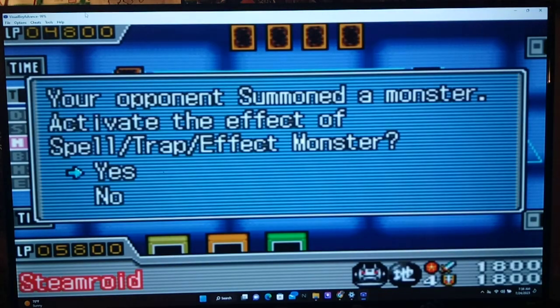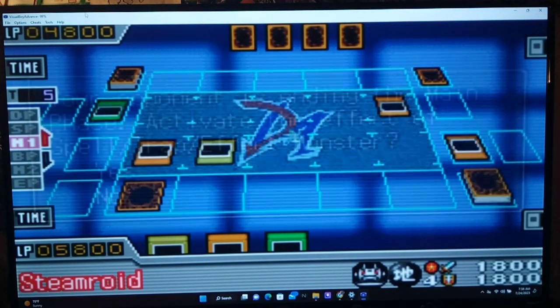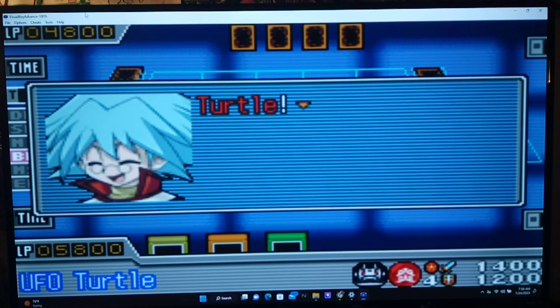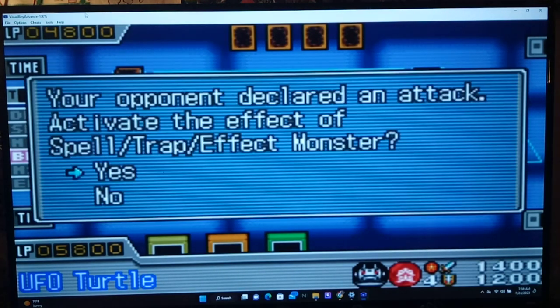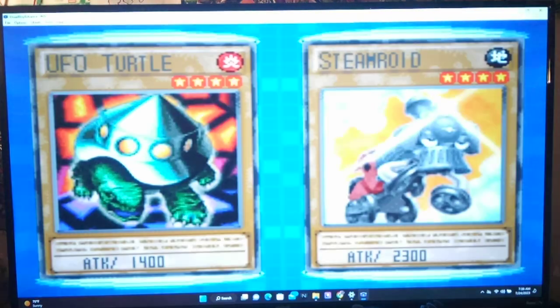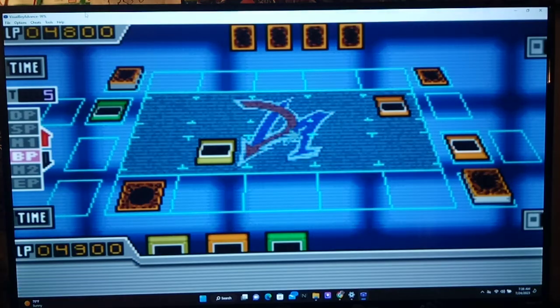Steamroid, attack mode. We can defend ourselves from Steamroid. Depending on what he attacks, he's just going after Turtles, so I'm fine with that. I'll let him destroy it and we'll just get another Turtle. No problem, Cy.